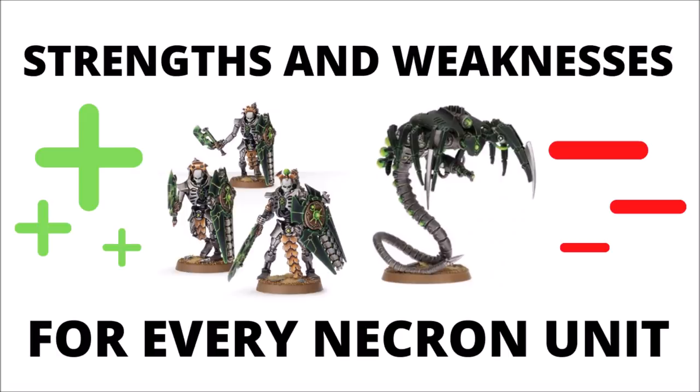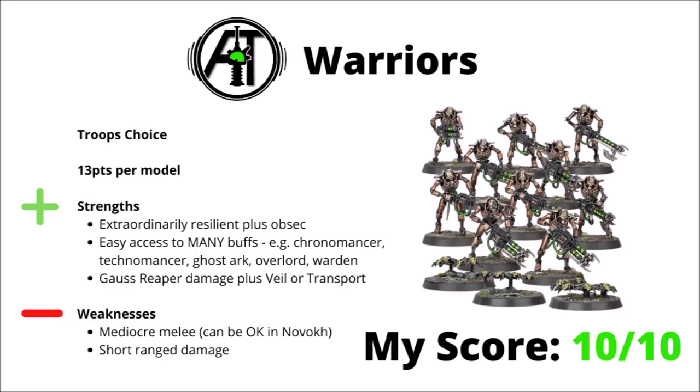First up we have the heart of the legions, the Necron Warriors, a 13-point troop choice, and we're off to a good start as they're an absolutely amazing unit. Perhaps the single best thing about these guys is their extraordinary resilience. In big blocks of 20, they've got their 4+ armour save, Toughness 4, 5+ reanimation protocol roll, and you can stack it with all sorts of other defensive buffs. Really handy when you also have obsec, meaning they're going to be a nightmare to remove from objectives.